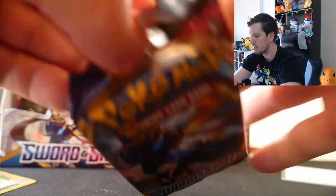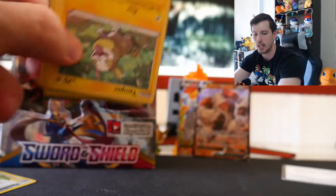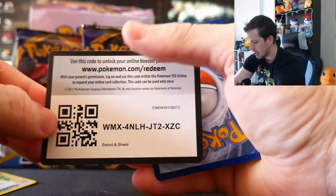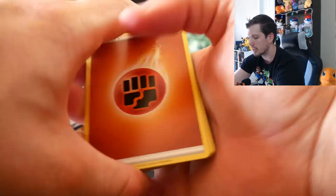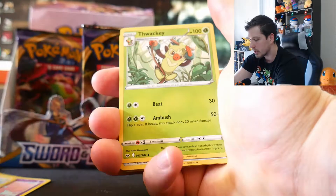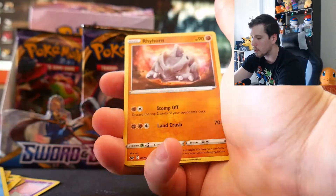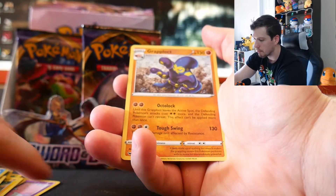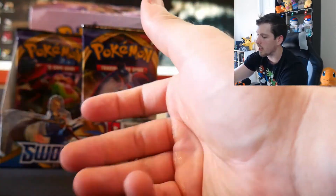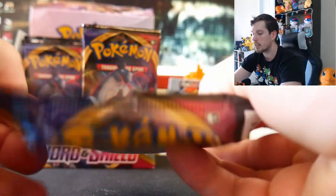I'll organize the bulk cards in a bit because I am a master set collector. I need to get some binders to organize the sets properly. Pack: Energy, Thwacky, Pokemon Catcher, Yamper, Clobbopus, Cottonee, Chewtle, Rhyhorn. Reverse Throh on the end, and we have a Grapploct. So we have two V cards so far — probably worth a dollar to three dollars apiece.